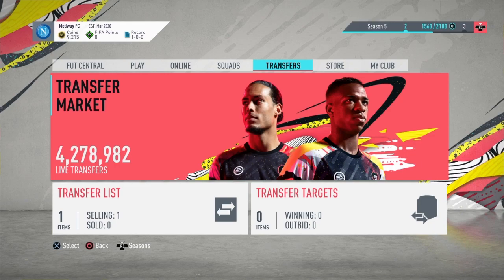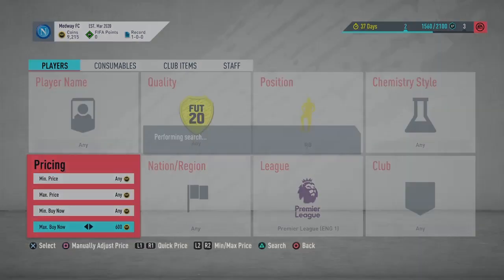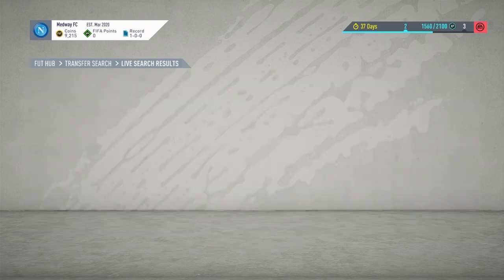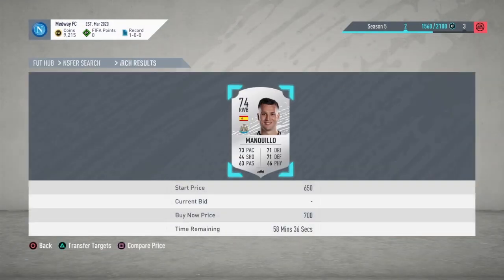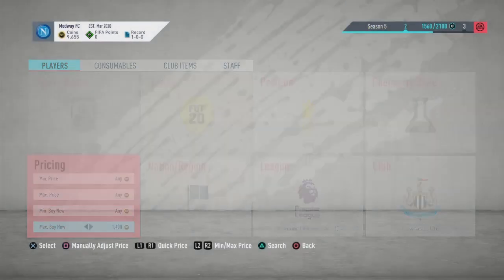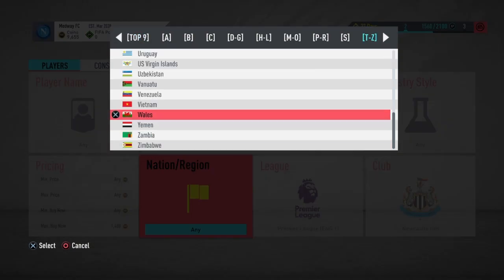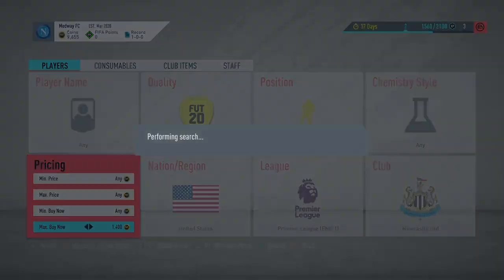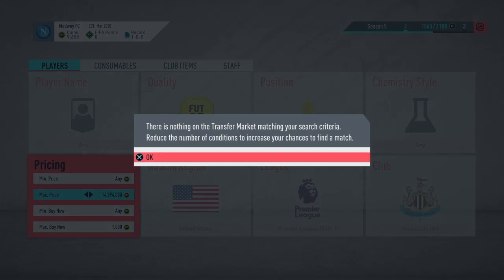The next one is Premier League right backs — they're all worth a decent amount. Because of this dodgy transfer market thing it's been really tricky. The one I'm looking for is DeAndre Yedlin. Footbin says he's worth about 1.4k, so I'm going to go for 1k and start sniping him from there.